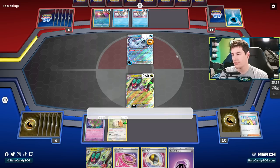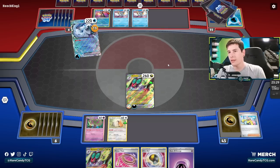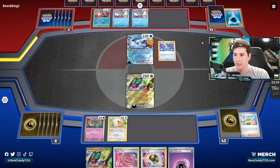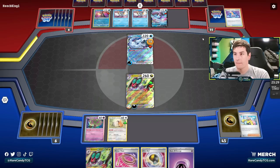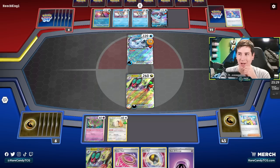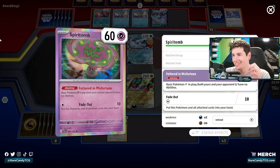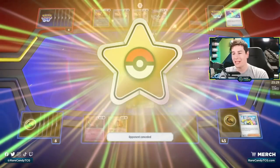If we do get down another Noibat, we probably need to get down Manaphy with it because Radiant Greninja is sort of a threat for our deck. But at the same time, if they ever do start sniping our bench with Radiant Greninja, they're still not dealing with our active — which is definitely the bigger threat at the moment. Canceling Cologne — luckily, I don't think they realized how Canceling Cologne works. It only gets rid of the active's abilities; it does not get rid of Spirit Tomb. Spirit Tomb is on the bench, and it is shutting off that Lumineon V.